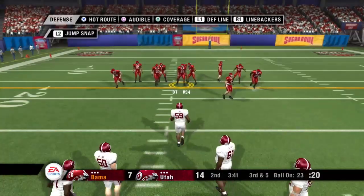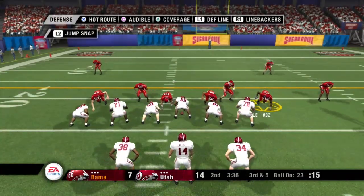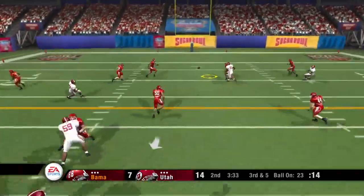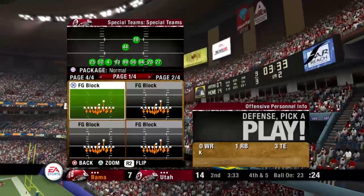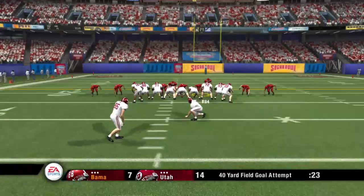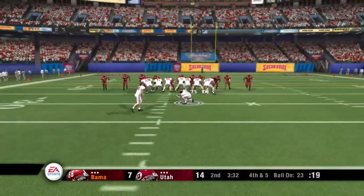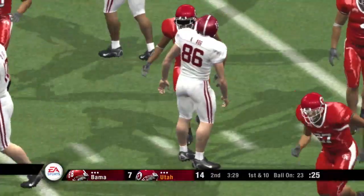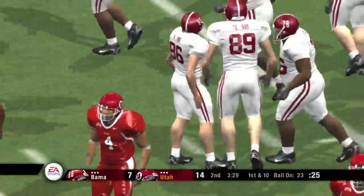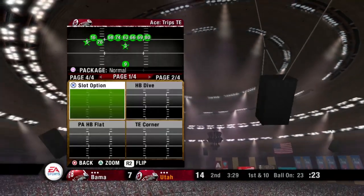They've looked good so far on third down in this drive. Five DBs on the field — the Utes bring in the nickel package. Back to pass — he wasn't letting the receiver get to that one. That's a big play on third down to get a hand in there and break up the pass. It's fourth down — this will be about a 40-yard field goal attempt. He gets it up — no good, he pushed it to the right. Tough break there for the kicking team. The noise in this stadium makes it real difficult for those kickers to concentrate, especially right in front of that student section.